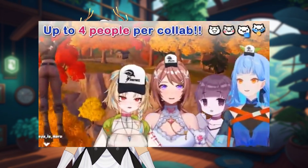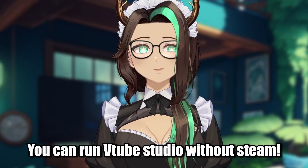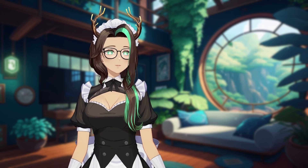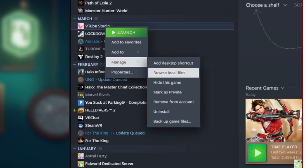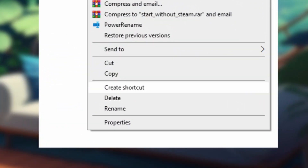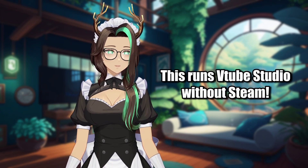That's the preferred method if you want to use the collab feature in VTube Studio, which uses the Steam network to collab with your VTuber friends in the same space. But you can bypass Steam altogether by running the program without Steam — and no, that's not impossible. If you're just trying to VTube and don't want to buy VTube Studio again, navigate to the file in Steam by right-clicking VTube Studio and selecting Browse Local Files. This brings up File Explorer, and one of the files listed is StartWithoutSteam.bat. Right-click this file, select Create Shortcut, and move it to your desktop. When you open the file on your desktop, it will boot up VTube Studio without starting Steam, solving this issue.